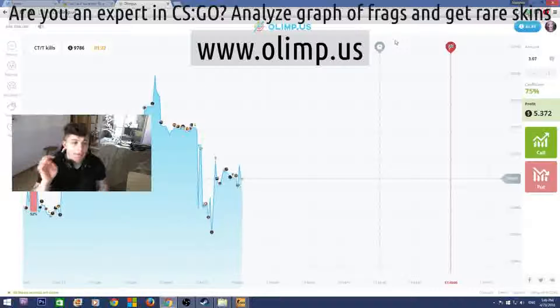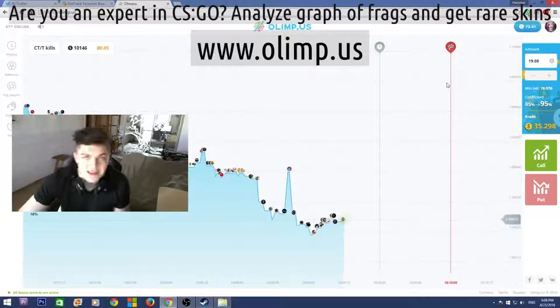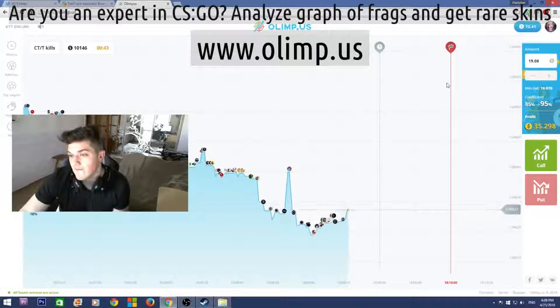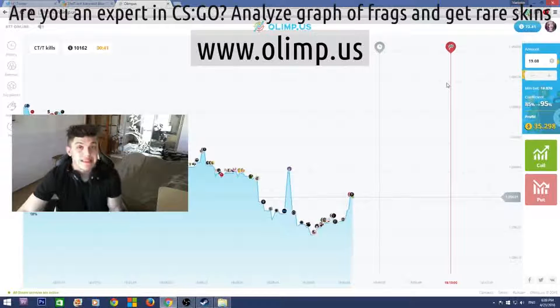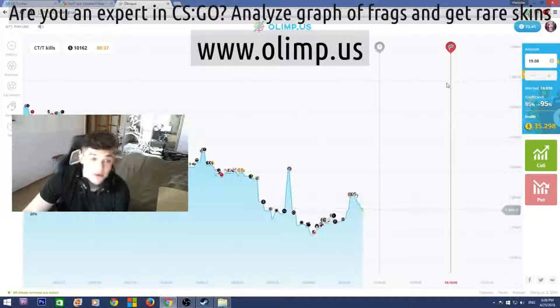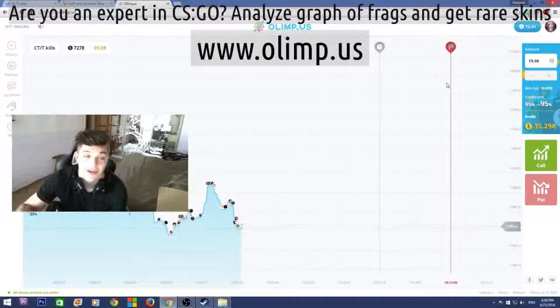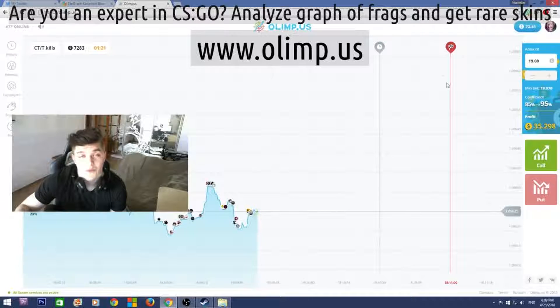I will be playing on this website later in this video so stay tuned, but first let me show what skins I'll be giving away. I started with $40 and I now have $72, which means I've made $32 profit — which is really good. I'm really glad I haven't lost all my money as I usually do on gambling websites.